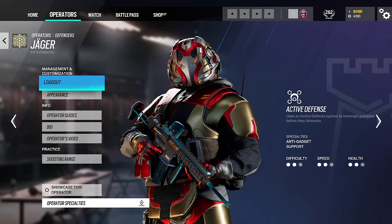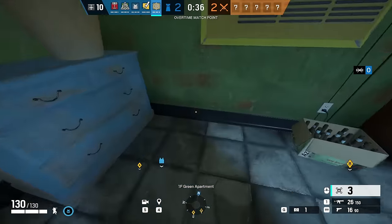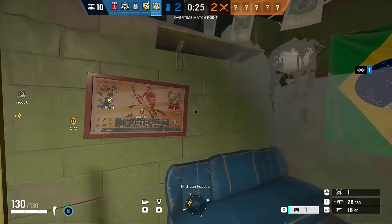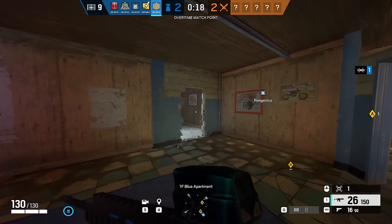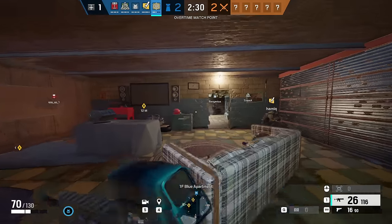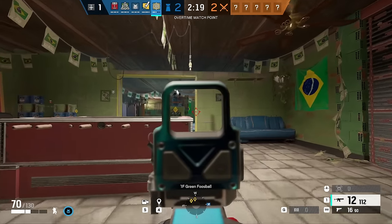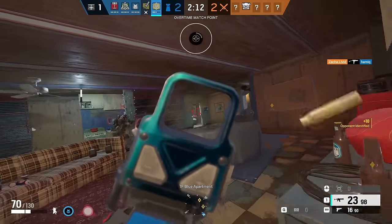Next up we have Jäger, a 2 speed 2 armor. His unique gadget is the Active Defense System, also known as the ADS — similar to a trophy system from other FPS games. It will catch projectiles thrown by attackers: if an attacker throws a grenade but there's an ADS in the room, it will catch and destroy that grenade. The ADS destroys pretty much everything an attacker can throw — flashbangs, Nomad's air jabs, grenades, smoke grenades, Gonne-6 pellets. There are some exceptions like Gridlock's track stingers or bolts from Capitão's crossbow, but it catches the majority. He has 3 of them — after catching something, it needs a moment to warm up before it can fire again, but it has unlimited uses.